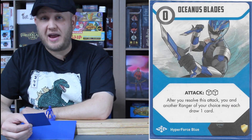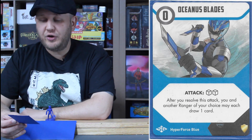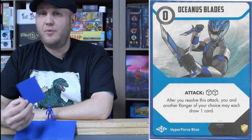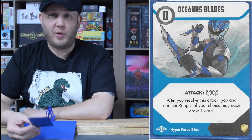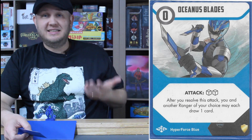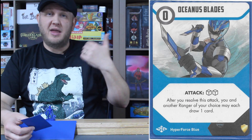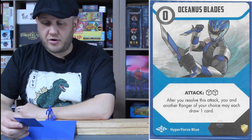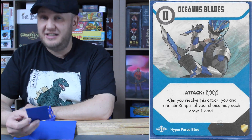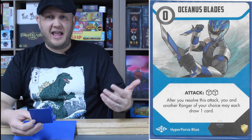Eddie's power weapon mode one — and this is actually a zero energy cost card unlike Chloe's and Vesper's which were one — the Oceanus Blade: zero cost, two-dice attack. After you resolve this attack, you and another Ranger of your choice may each draw one card. Eddie will always draw, then choose another Ranger who may also need to. Eddie stacks his deck so he'll always know what the next card is — maybe he'll want to draw it to have a good attack card for the next turn. It's a zero cost two-dice attack that's really about gaining another card into your hand to have options for later.